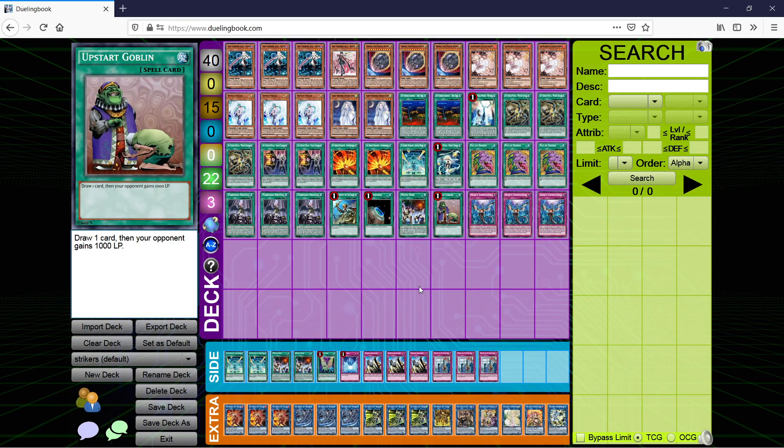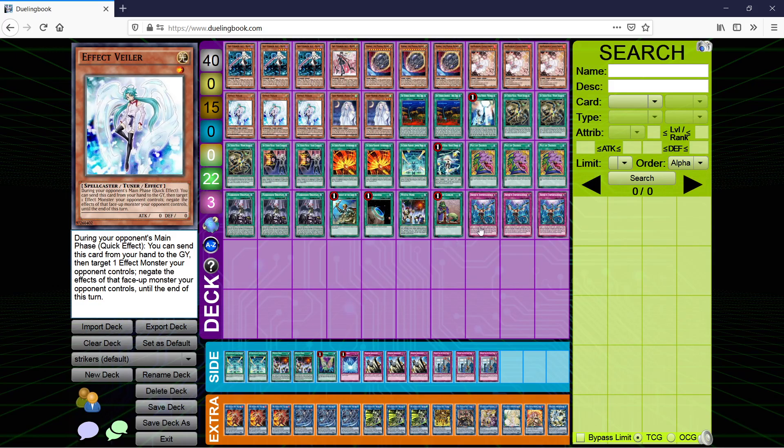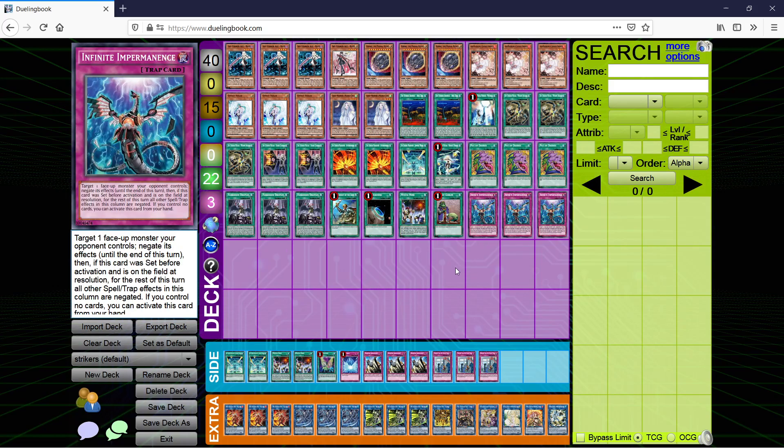1 Up the Sky Goblin — essentially a 39-card deck. And then 3 Infinite Impermanence, our last hand trap. This is not once per turn, so this is basically another Veiler, except it's a trap, which in a lot of cases makes it harder to negate. An important distinction is that Veiler is during your opponent's main phase, but Impermanence doesn't have a phase restriction. So this is almost like another copy of Widow Anchor — if you move to your standby and your opponent uses a monster effect, you can just chain this and proceed.